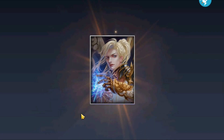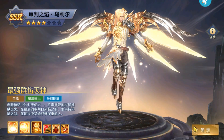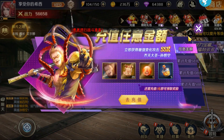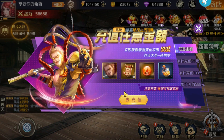Besides that, you can even get SSR heroes easily without speculating in gacha. Then as usual, you can find a recharge event that allows you to get the SSR Sun Wukong, even though I know most of you don't recharge, just the same as me.